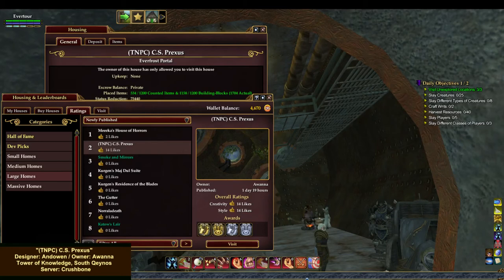Hello, NobudaBloodyEyes here, and I am on the Crushbone server. I am standing in Everfrost Summer Home titled C.S. Prexis. It is part of the Nerathion Punkocalypse Challenge. The owner is Awana, and the designer is Anduin.